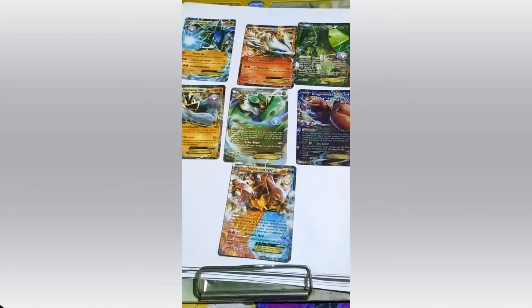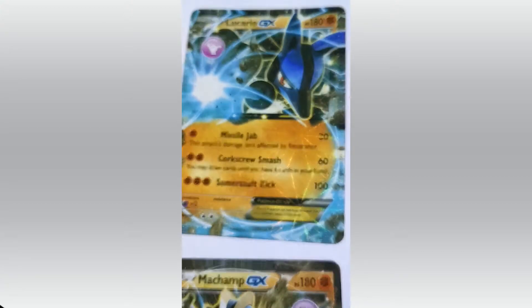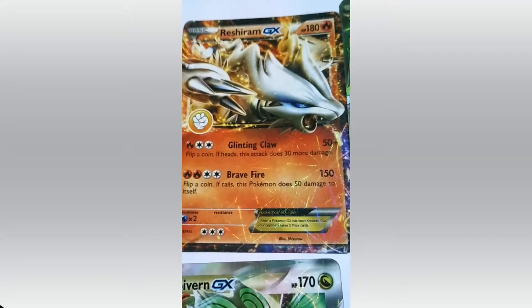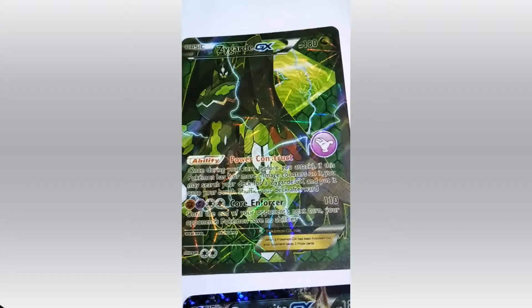Here comes the Ferocious Seven Sisters. Lucario. Attacks: Missile Jab, Corkscrew Smash and Somersault Kick. HP 180. Reshiram. HP 180 again. Attacks: Glinting Claw and Brave Fire. Zygarde — Power Construct and Core Enforcer. Stay away from this.